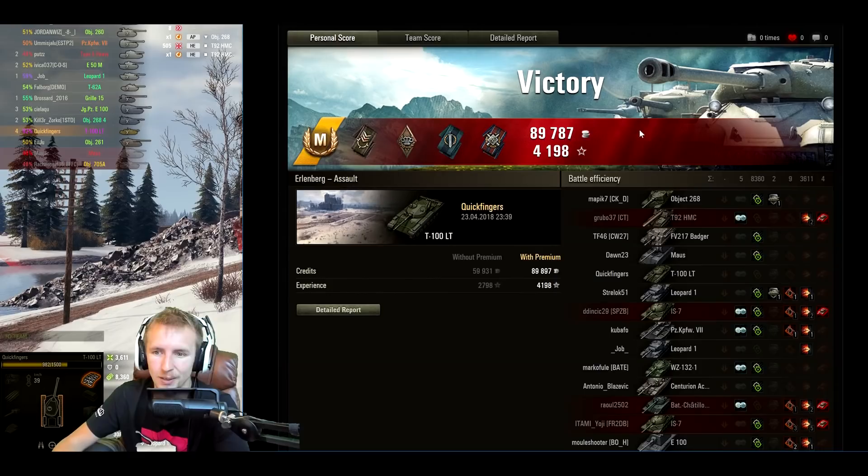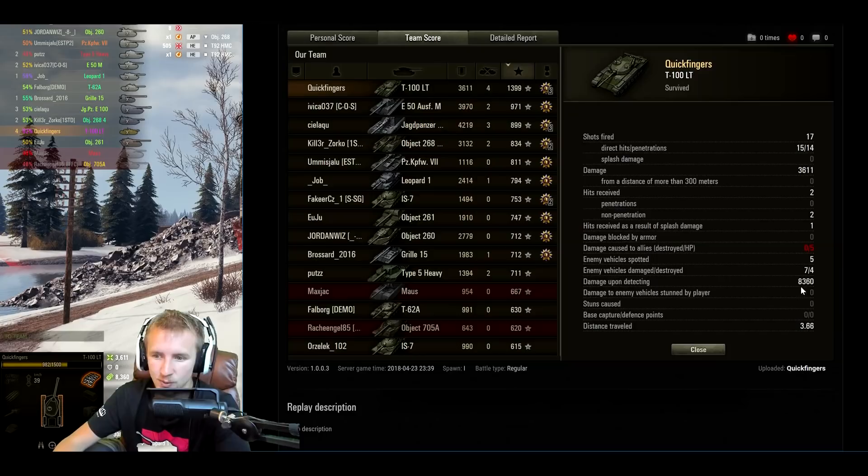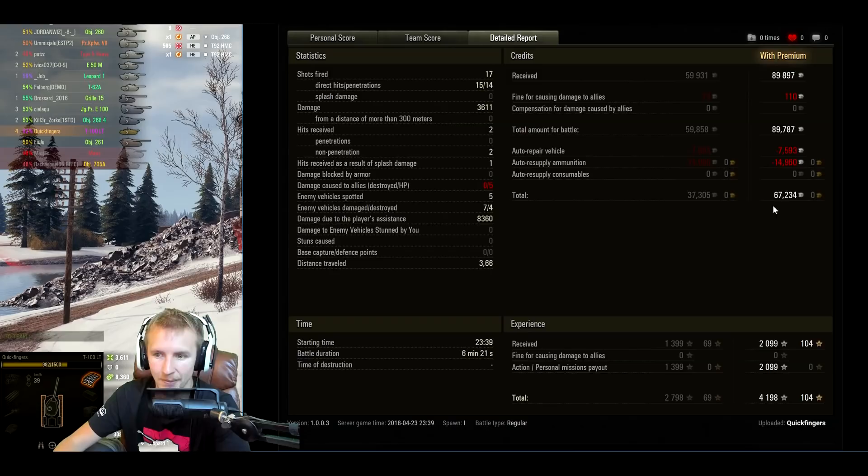Next up on Erlenburg: no battle hero medals, but still an Ace Tanker for 1,399 base XP. Again finished third on damage, top on experience, 8,300 tracking assistance plus 10,300 spotting assistance, 3,600 damage — another 12k combined game — and a very decent profit at 67,000 credits.